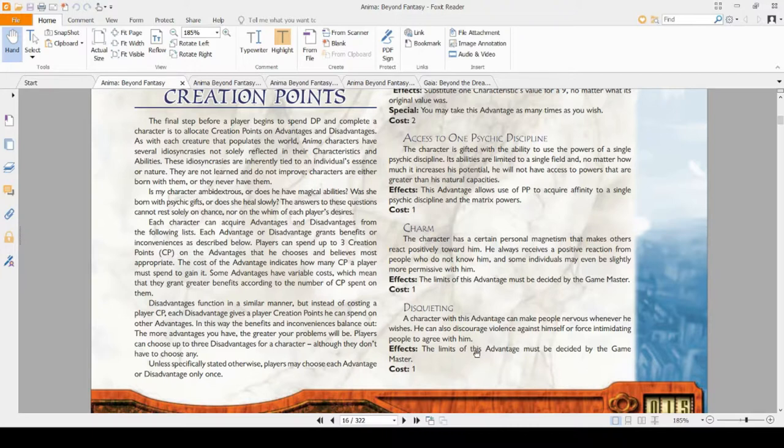Charm and Disquieting are described together. One gives you improved personal magnetism, and one makes you naturally imposing towards those around you. The effect is left ambiguous — it's up to the GM to describe how good it should be. So if you're going to take these advantages, discuss them with your GM first to figure out their capabilities in his campaign.